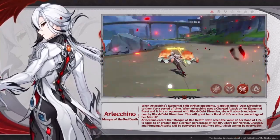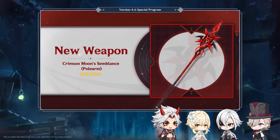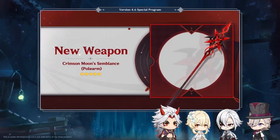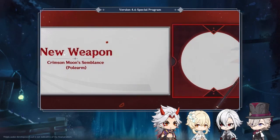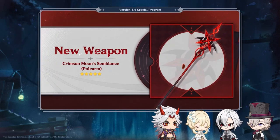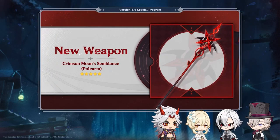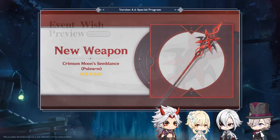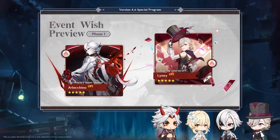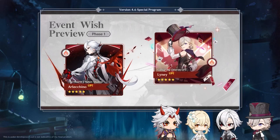You also get a state that gives you more damage the more normal attacks you do with your pyro infusion. For the event wishes, we've got a new weapon called Crimson Moon's Emblems. This is a polearm, which means Arlochino is going to be a polearm user. It looks absolutely amazing because it turns into a scythe.